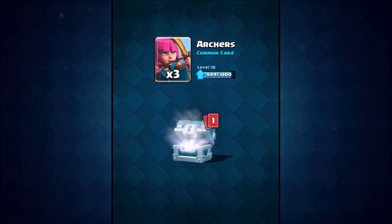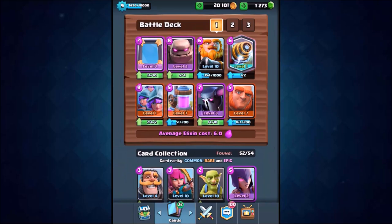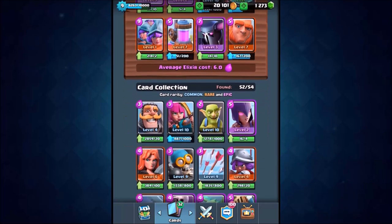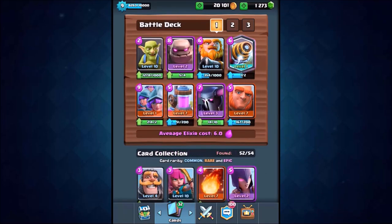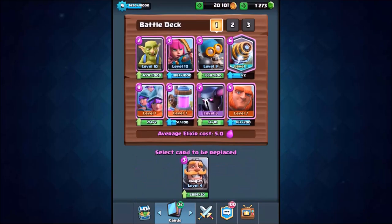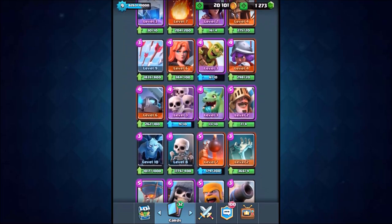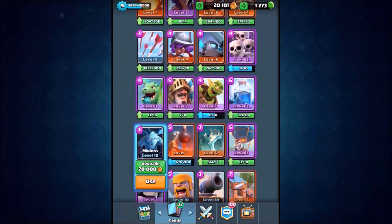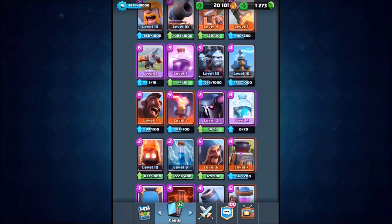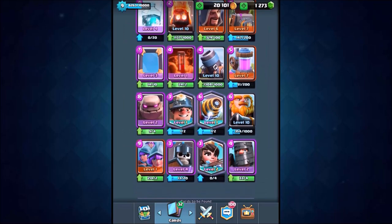Let's open these free chests and then build our deck. I asked you on the last episode to comment down below what deck you wanted me to use, and thousands of you said 'Tony, can you please troll with the cheapest deck in the game?' That is exactly what we're going to do. Last episode we used the most expensive deck; this time we're going with the cheapest. We've got goblins, archers, bomber, spear goblins at 2 elixir, skeletons at 1 elixir, minions at 3 elixir, and definitely the zap spell at 2 elixir.